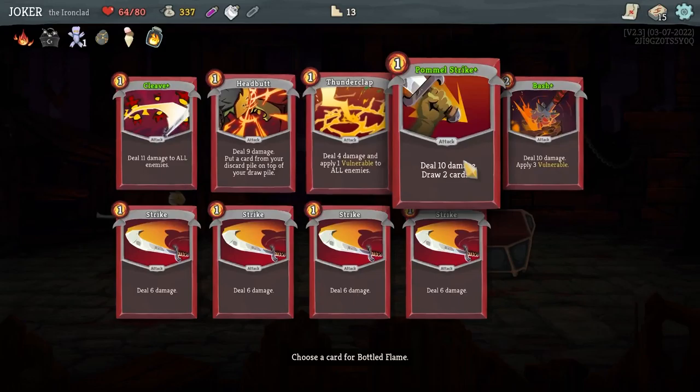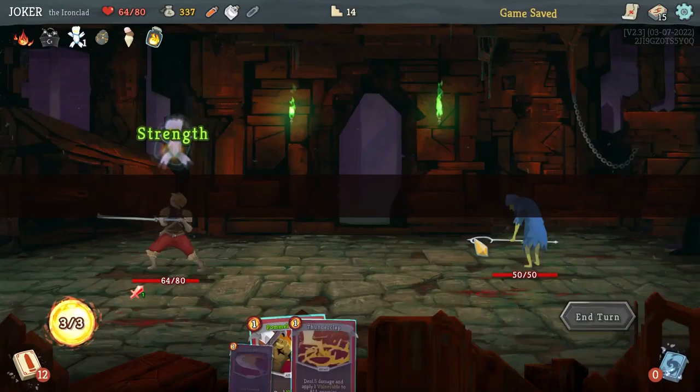He only attacks, so I don't have to defend. I get a relic — I get added damage.